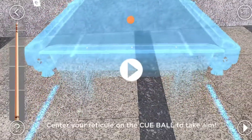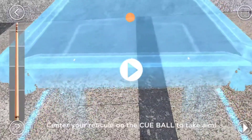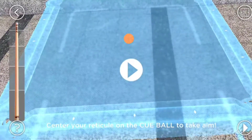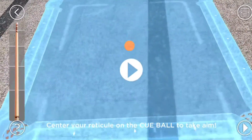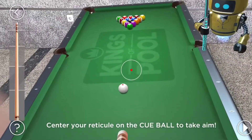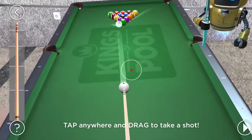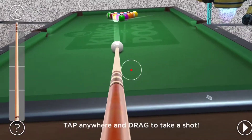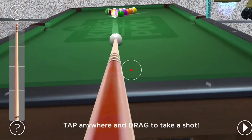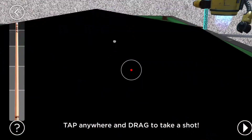We're just pinching to scale it. I don't think you can actually rotate it. So we'll just make it this big. Alright, so this is it — we're playing against this dude. Tap anywhere and drag to take a shot.